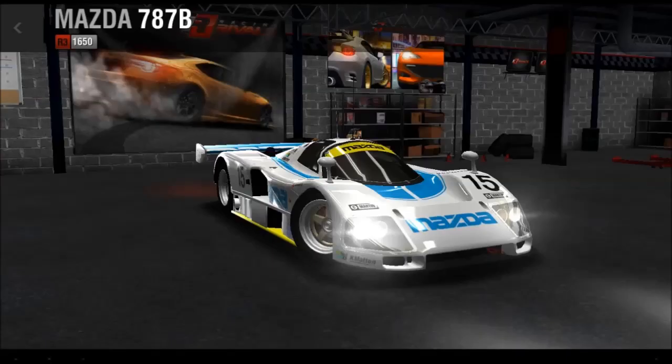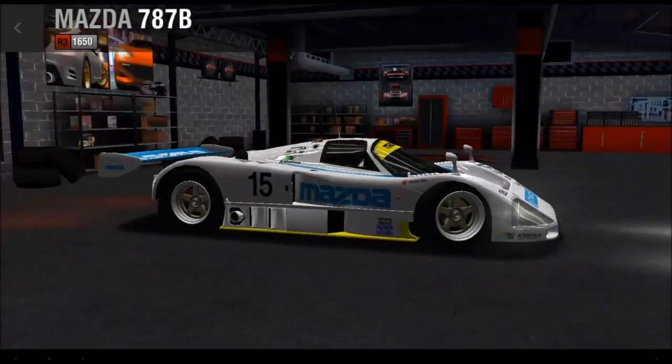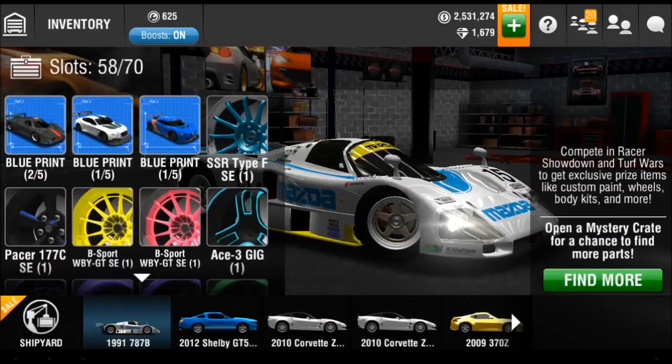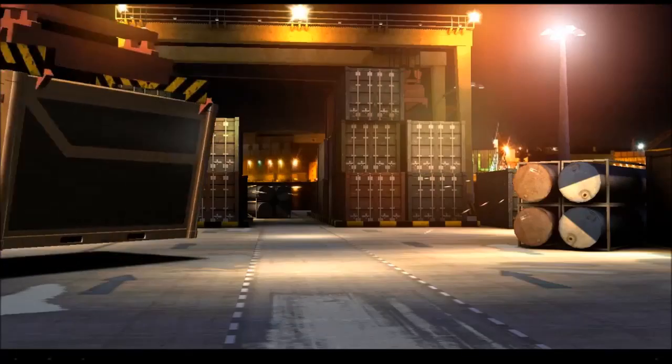Hello folks, Jerry here, and welcome back to RacingAlts. Today we are gonna be opening up some more golden crates. Last time we actually got pretty lucky — we completed the blueprints for the 787V, so we have that now. We still have a bunch of cars that we are hopefully able to complete. I hope we can complete the Zonda at least. So anyway, we are gonna go to the shipyard and buy 10 more.